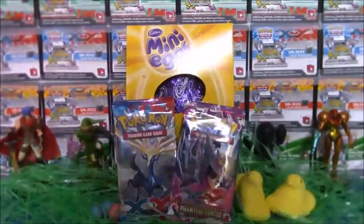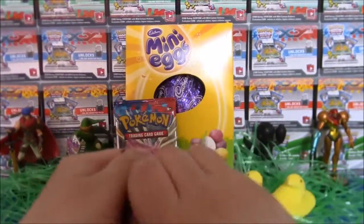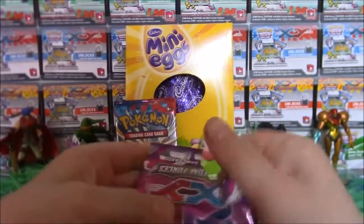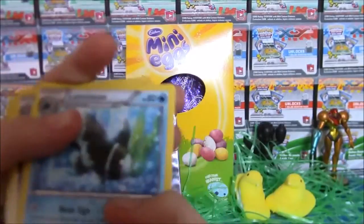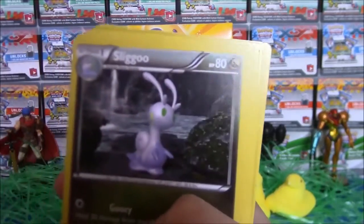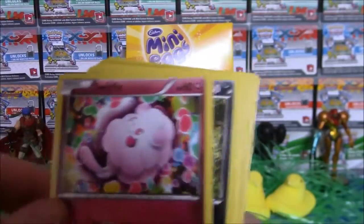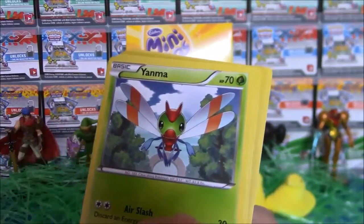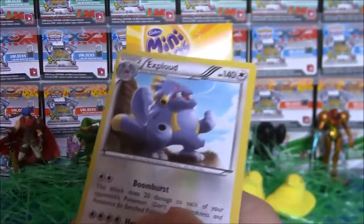Now I'm just going to open my pack. Let's see. Try and put it closer to the camera and make sure it focuses. A Sluggoo, a Lapard, a Whismur, a Swirlix, a Poltchina, a Yama, a Spiro, a Swallowed, and an Exploud.